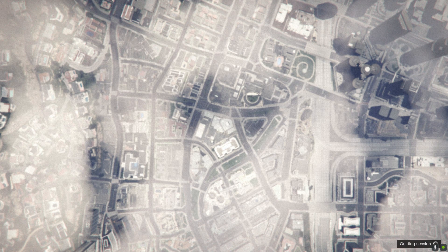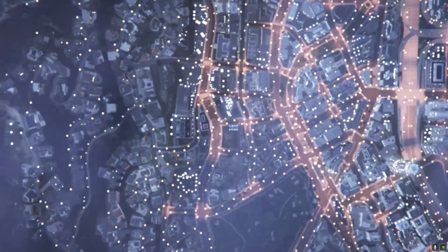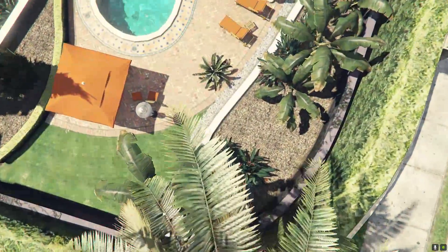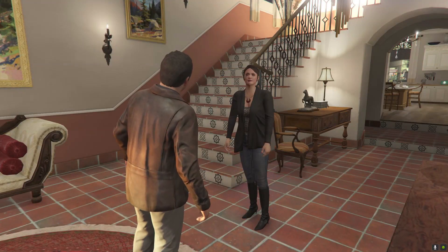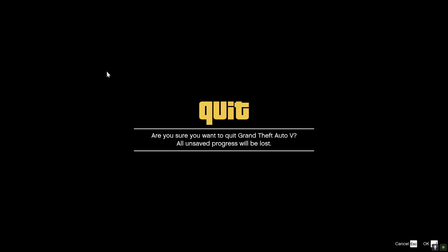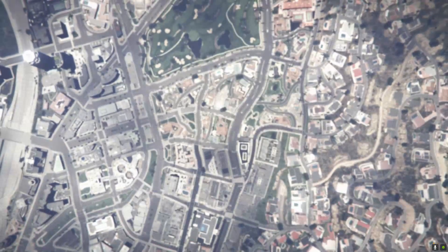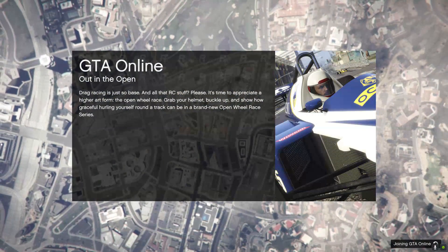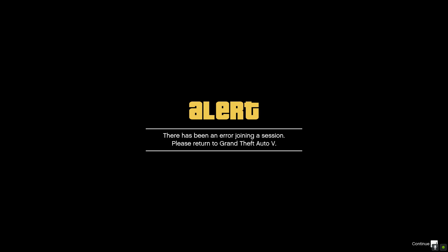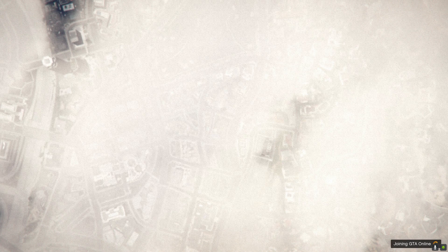I just tried to join back in the lobby a couple times — it took me back to story mode, so I quit my game. I tried to go back online but that didn't seem to work. Don't waste your time doing that. Just go online, go back to an invite-only session. I did this like three times but I'm not going to show you all of them. Just go ahead and restart your game — everything should be good.